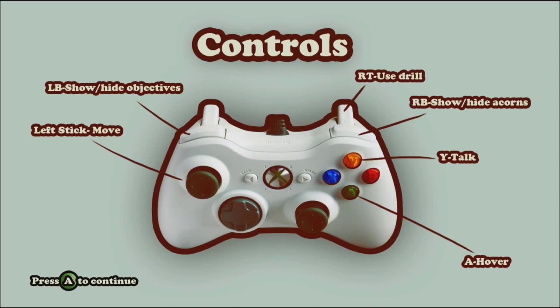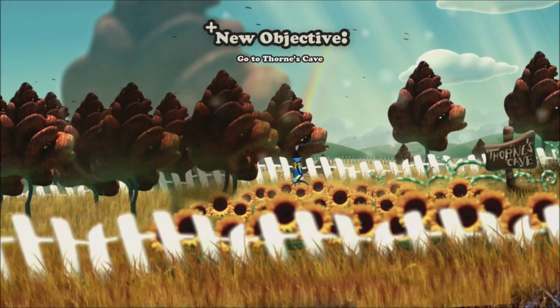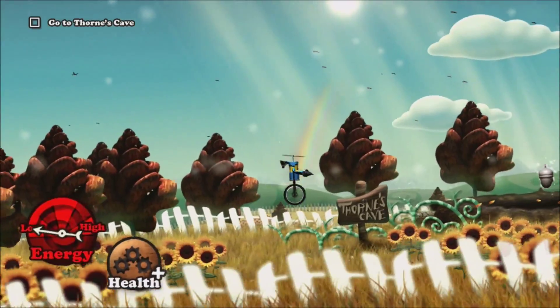Well, that was a different sort of story. Here's the controls. You can move, you can use drill, hide, hide acorns. Talk, hover and jump. Let's have a go.